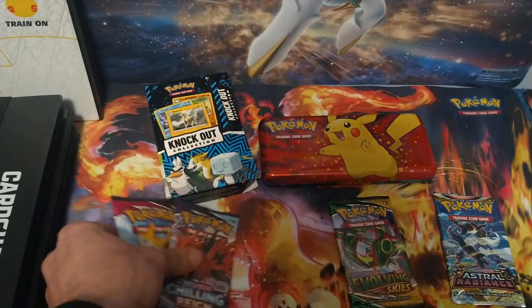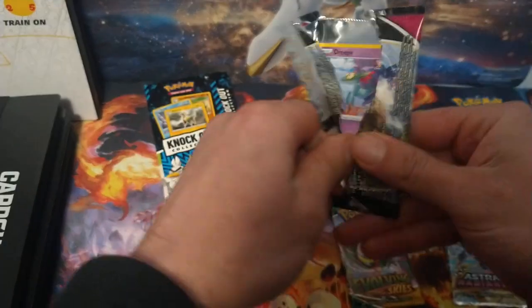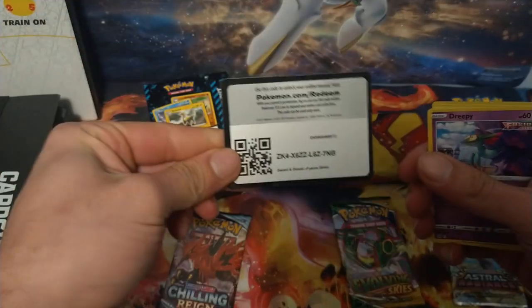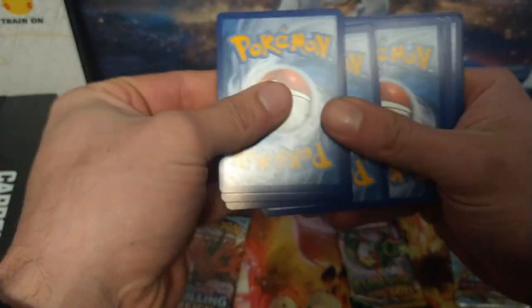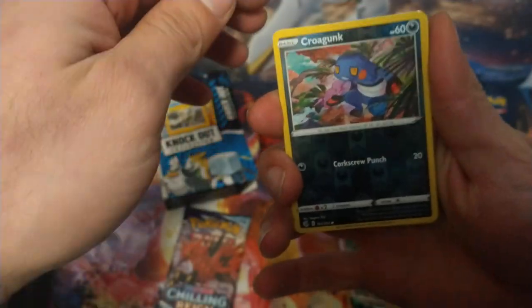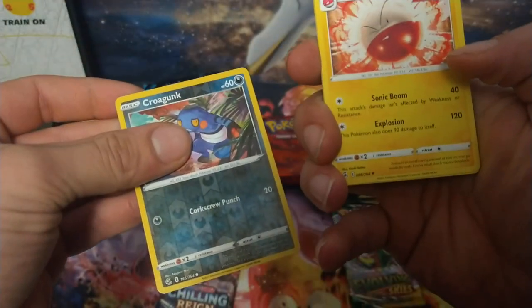So here we go, we'll start with the Fusion Strike. We got the code card. We'll do a card trick on these since there's only a few packs — one, two, three, four, five, six. There's the reverse, and there's the rare for that pack.